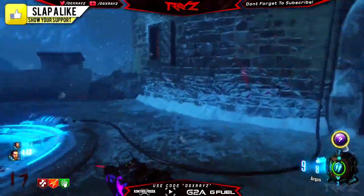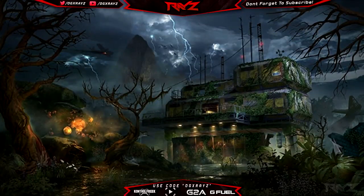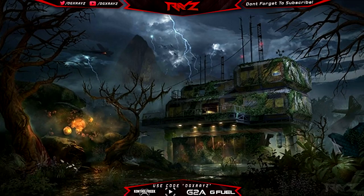Today we actually had a leak of sorts — Activision actually posted an image promoting DLC 2 for Zombies, and it's in the jungle, it looks really sick. You guys can see it on screen. They actually ended up taking the images down, so I don't know if this will get a copyright strike — hopefully it doesn't, fingers crossed.